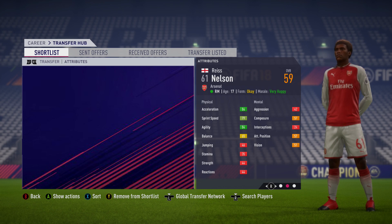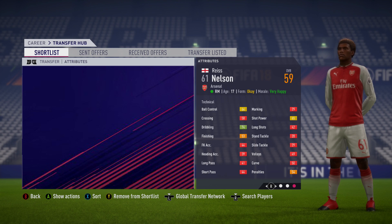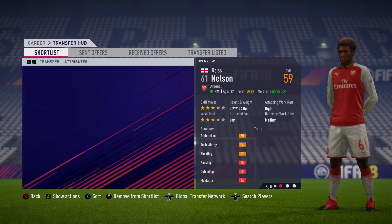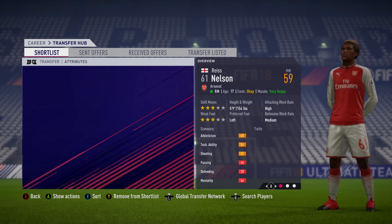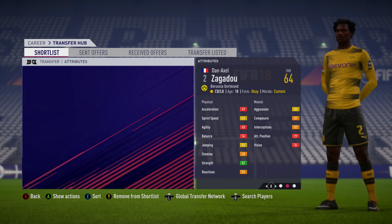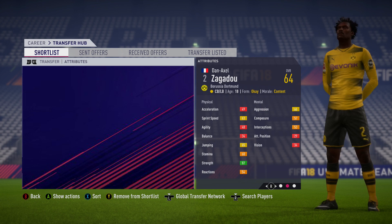Next is Reece Nelson, the Arsenal right midfielder. His best attributes are 84 acceleration and 84 agility, and he's also got green on his dribbling and sprint speed — very pacey, a very good dribbler with decent ball control and shot power. He's 59 overall with a potential of 83, and you can pick him up for around £500,000. Even with his current overall, his pace and dribbling make him very usable in a League Two side. Three-star weak foot and three-star skill moves as well.